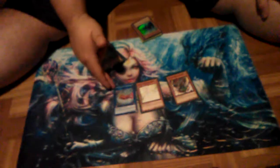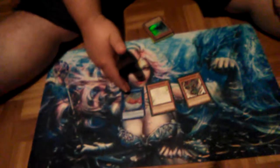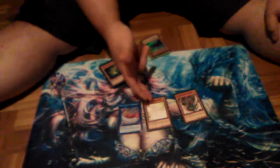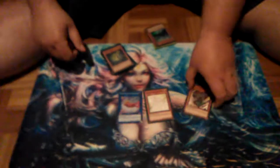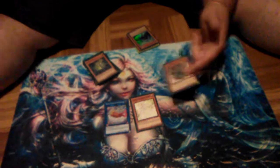You can basically Link, then revive one of your Thunder Monsters, then banish one from the Grave, special summon, and then Ascended of Thunder — you pay 3,000 LP and special summon him.